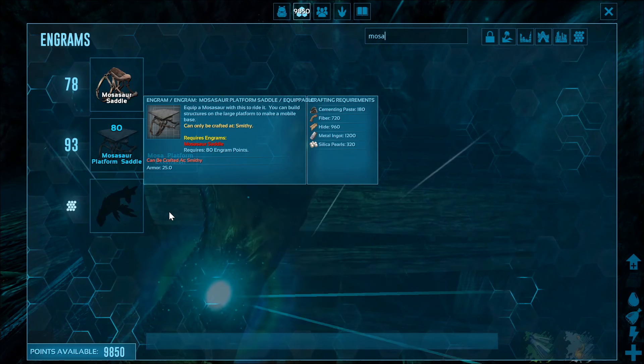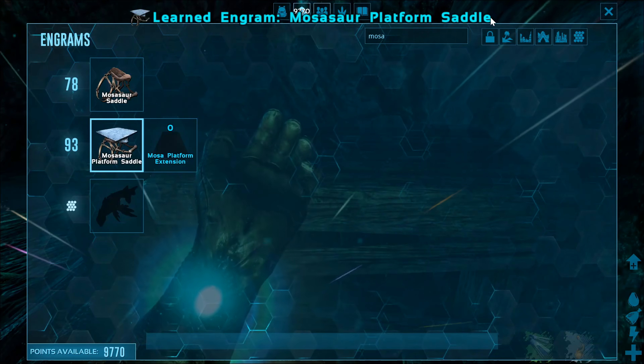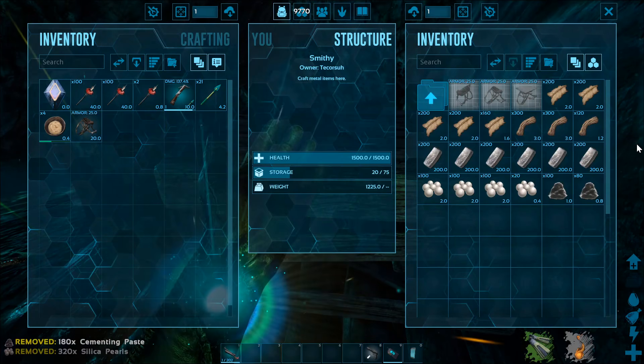There's also a platform saddle for the mosasaurus, which can be learned at level 93 and can be crafted in the smithy with hide, fiber, cementing paste, silica pearls, and metal ingots.